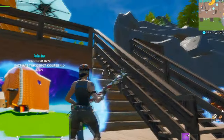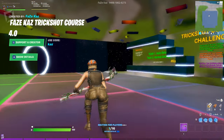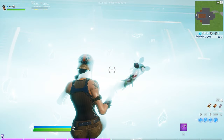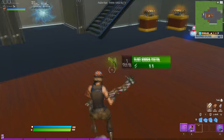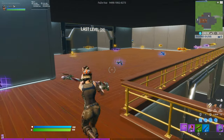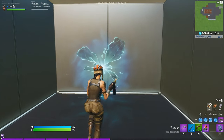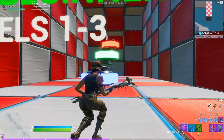Enjoy Facecast's trickshot course 4.0 — I haven't been here at all yet, this is my first time loading it up. He snapped on this, this probably took him forever. He even has a support-a-creator thing over here. We need a grappler, rift-to-go, flint knock, and a hunting rifle — the best sniper in the game. All right, so we get to go into Set 1, beginner level.